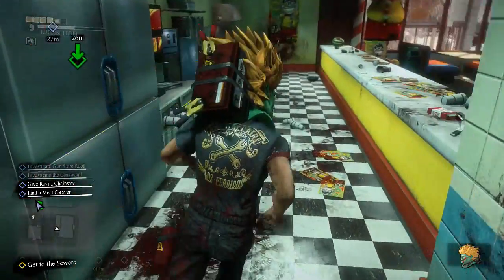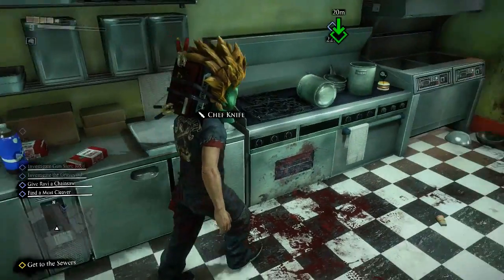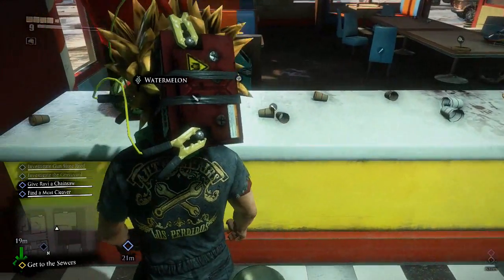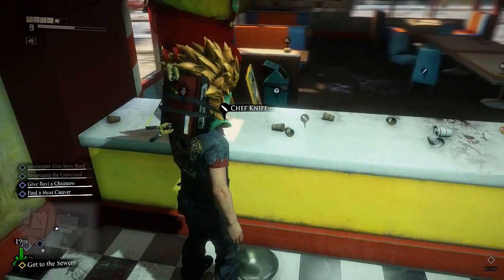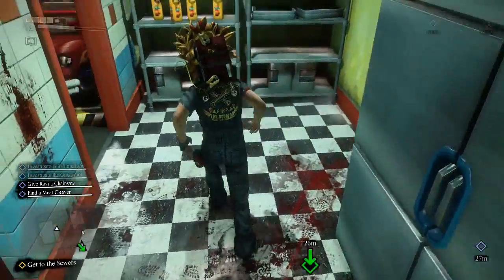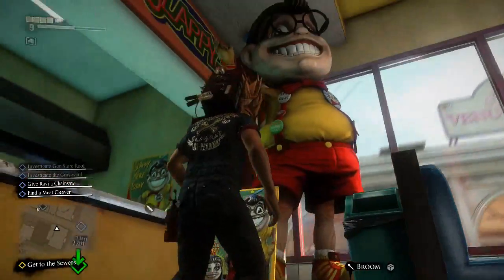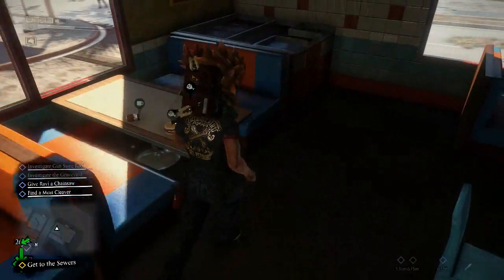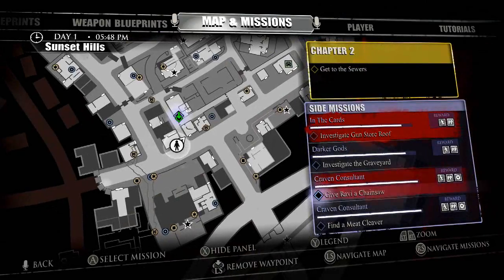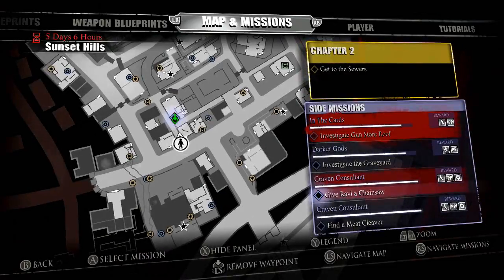Anything else interesting in here? Maybe a meat cleaver? Is that a meat cleaver? Shook knife. I remember that guy from part two — he was the crazy guy that was in the mall upstairs that you had to fight, and he had like flame pistols. Yeah, Slappy. That was a pain in the ass boss fight. Okay, now where are we going? Let's go right up around the block.